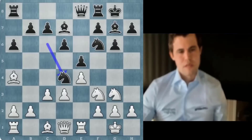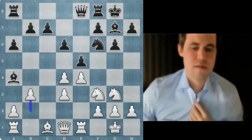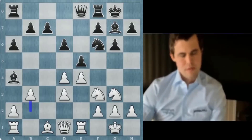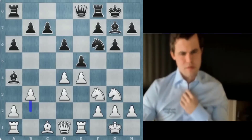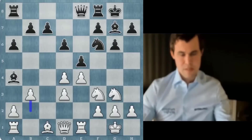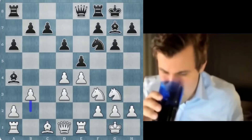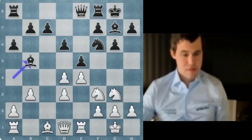I could take, or I could go cd. Let me just go cd — feels a bit easier to play. Bit of d7... I'm just completely blind, what am I even doing? I'm completely missing the threat of cd and then bishop a3, winning the exchange.